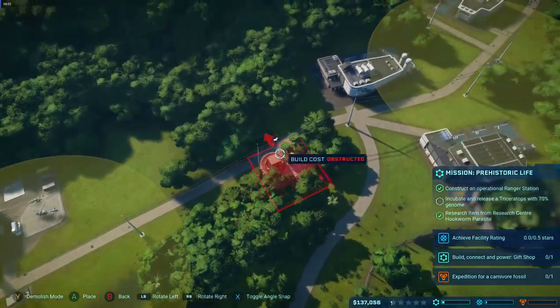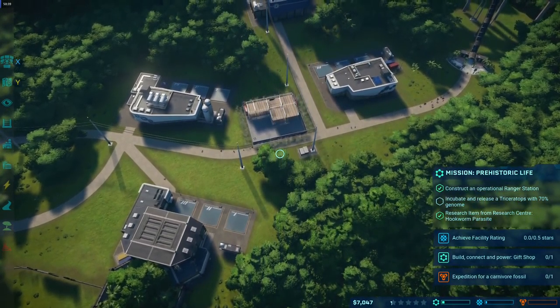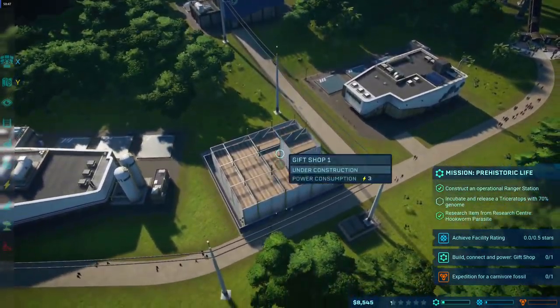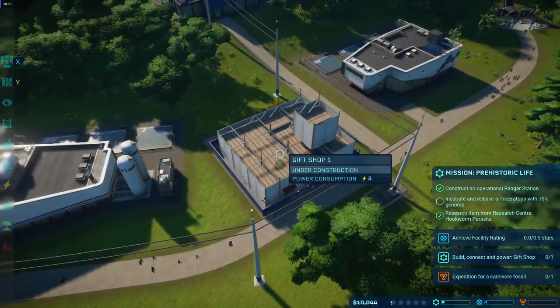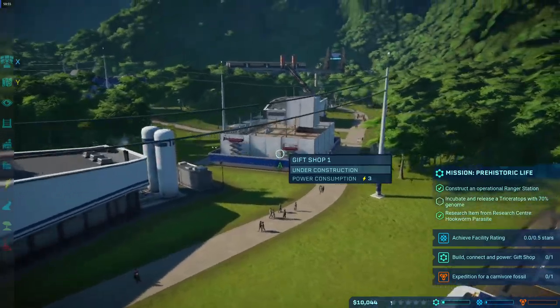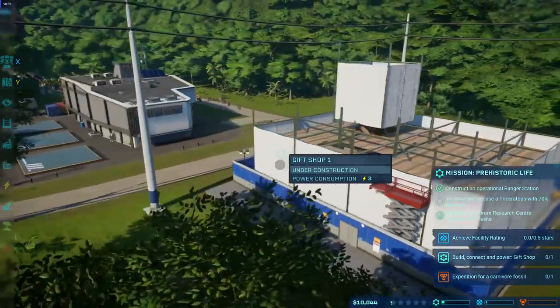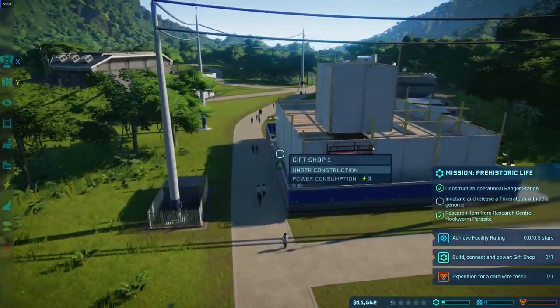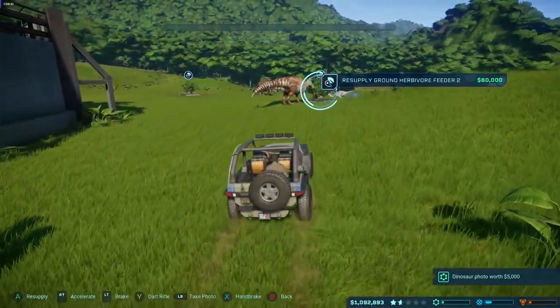Rich places the gift shop to boost profits. Dan critiques the layout — he'd have put entertainment near the entrance and genetics elsewhere. Rich explains the starting layout is largely pre-set and he was really struggling for cash, having put too much money into research and fossils.